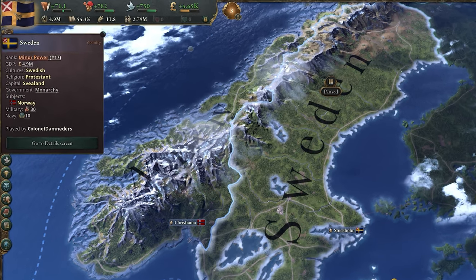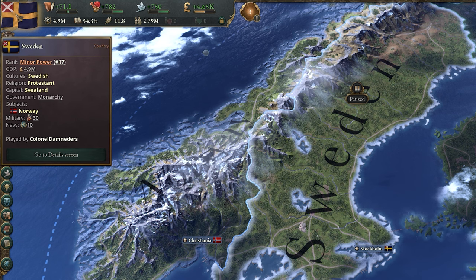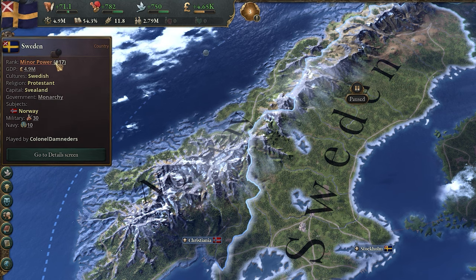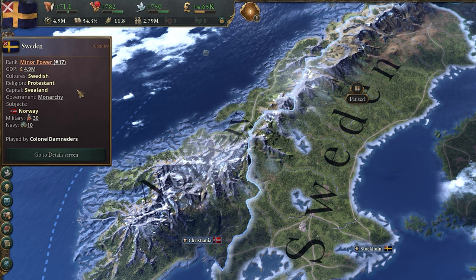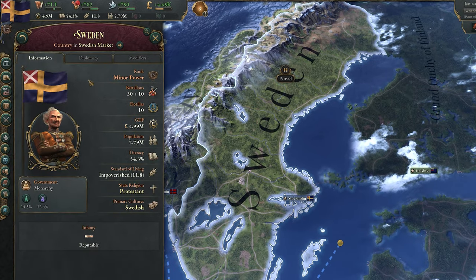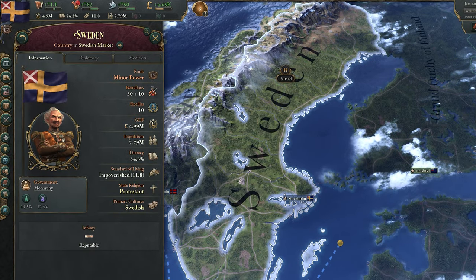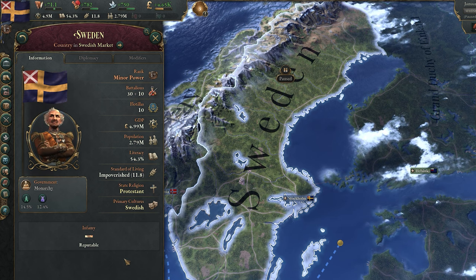The most important stuff is in the top left. Here you have your country's flag, and from here you can see a compact breakdown of your country and how it's doing — your power rank, your GDP, more about your culture, power, and status. Clicking on the flag will take you to the country's page, where you can see all this information in more detail, as well as other effects such as their diplomacy and various modifiers.